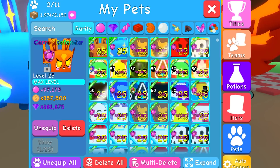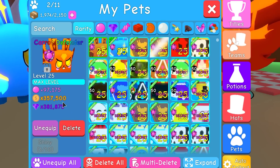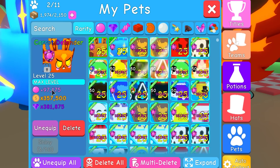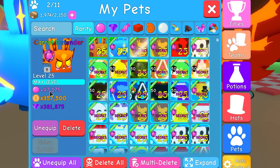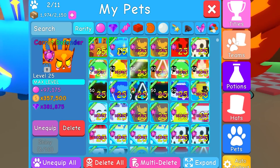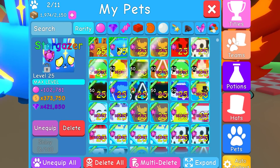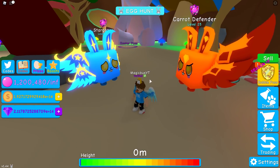Before we go any further, let's see just how worth it the Stargazer is. Both of them are bubble potioned. The Carrot Defender, like we were saying, not good for worlds, doesn't have world currency, but really, really good for bubbles. The shiny version of the Carrot Defender would be amazing for bubbles — it would be better than a lot of secret pets. 97,175 bubbles, and would you believe it, the Stargazer's even better — 102,781 — and the gems and coins are also higher on the Stargazer.